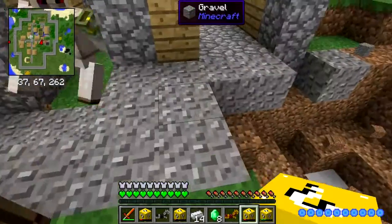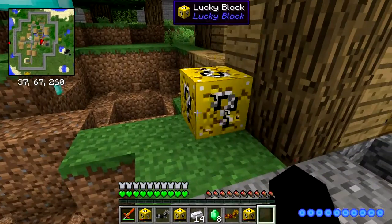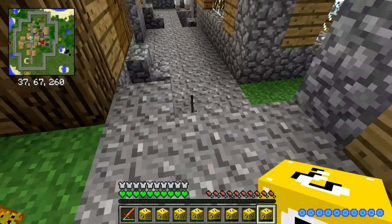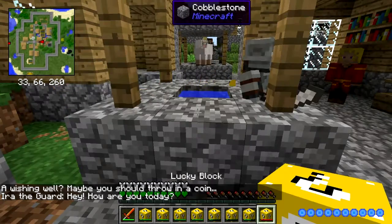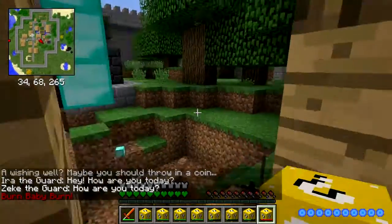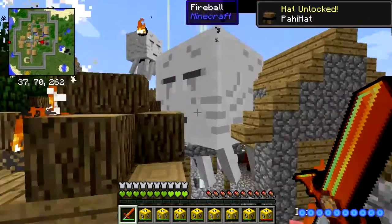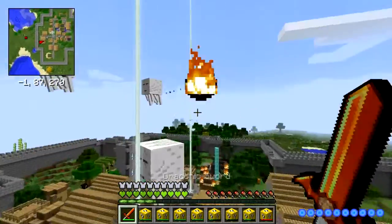What's with all these creepers? Probably leftovers from before. Let me sort my inventory. Sorry ma'am, but I'm going to throw a coin into the well next to your house. Oh boy, what just appeared? Those are ghasts! Luckily they only have 10 health each. Go away! I just killed a boss ghast!